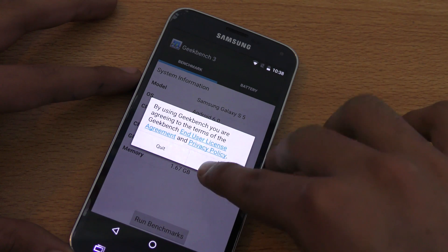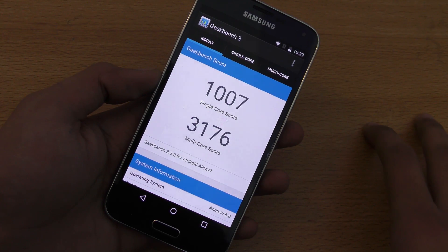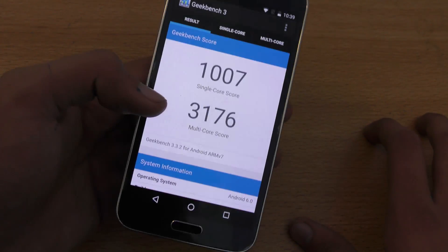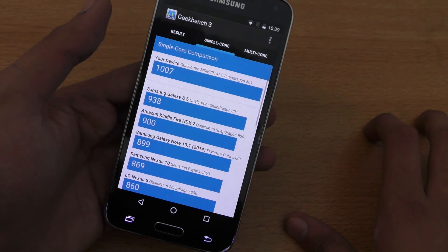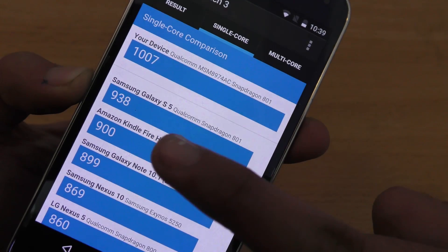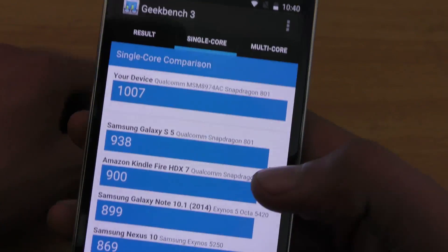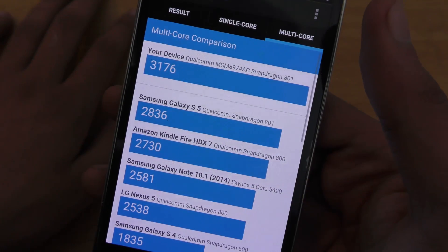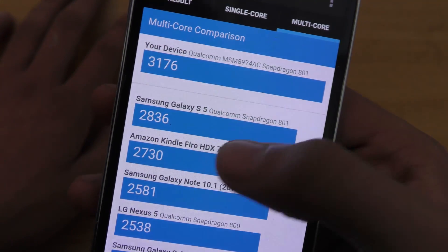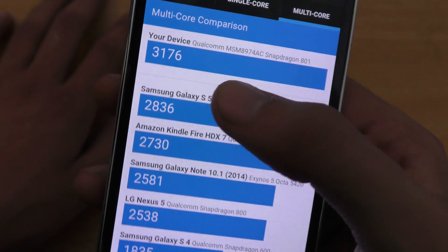First off, I'm going to run the Geekbench 3 benchmark. We're done and we got a score of 3176 multi-core and 1007 single-core. Let's compare this to the previous scores of the Galaxy S5. With the single-core, we have improvement from 938 to 1007. And in the multi-core section, there's also a lot more improvement — the Galaxy S5 was scoring around 2008 before, and now it's 3176.